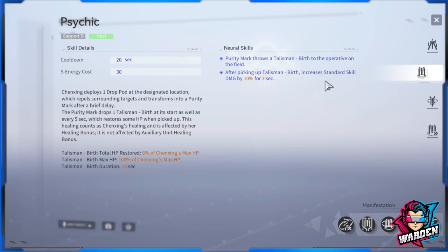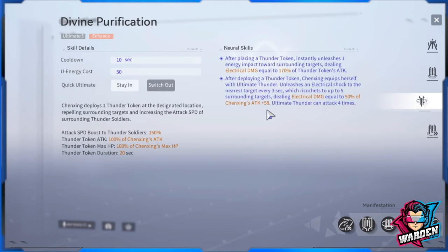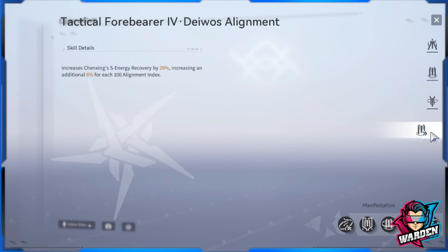The purity mark throws the talisman birth to an operative anywhere on the field — even if you leave the drop pod, the healing will follow you. After picking up the talisman birth, standard skill damage increases by 10% for three seconds — that is the first buff, specifically for standard skill damage. For her ultimate, Chen Xing deploys a thunder token that repels strong targets and increases the attack speed of surrounding thunder soldiers.